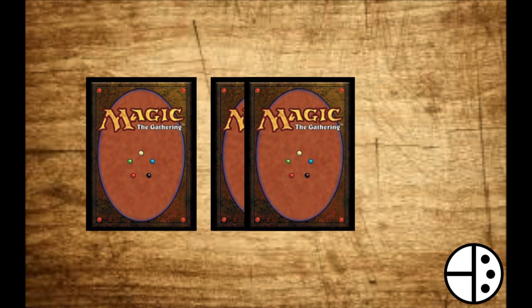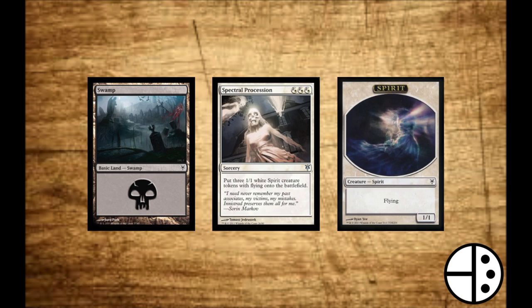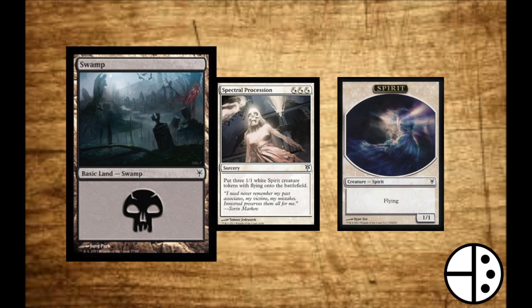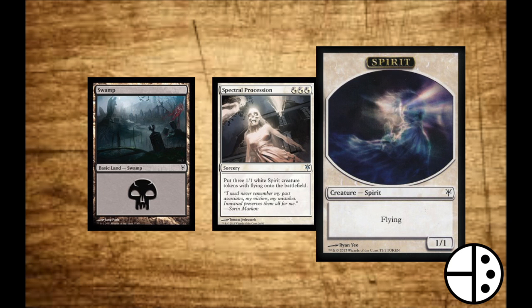To start, every card can fit into one of three categories: lands, spells, and tokens. The easiest way to explain the relationship between these types is that lands act as a type of currency by producing mana, while spells require mana to be played onto the field. Tokens are like receipts, as they are played as a result of playing spells.